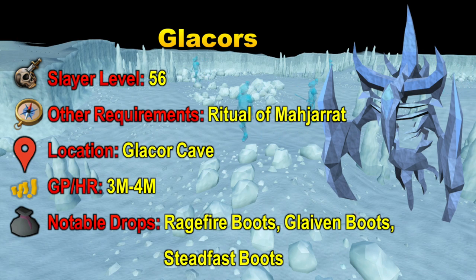The next slayer creature is Glacers, and they require 56 slayer to kill. The other big requirement is the Ritual of the Majarit quest, which needs to be completed to unlock the Glacer Cave where the Glacers are located. You can make around 3 to 4 mil per hour killing Glacers. Their notable drops include the Ragefire Boots, the Glavin Boots, and the Steadfast Boots. They also drop Shards of Armadilly, which are pretty profitable. The drop rate for each of these 3 boots is 1 in 1,280. The Glavin Boots are the most expensive at 21.5 mil, and the Steadfast Boots are the least expensive at 5.9 mil.